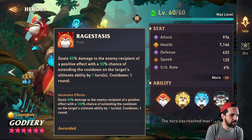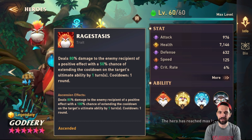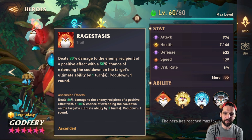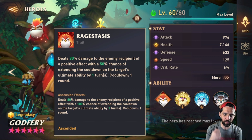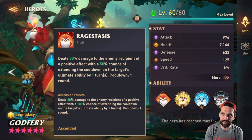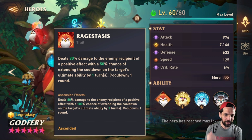He's dealing damage to the enemy recipient of a positive effect, but they don't do a very good job explaining their kits. Does that mean every time an enemy gets a positive effect there's damage being dealt? I guess he does it once per round. What happens when more than one enemy gets it — is it an AoE? I'm very confused on that, if you guys know let me know down below.